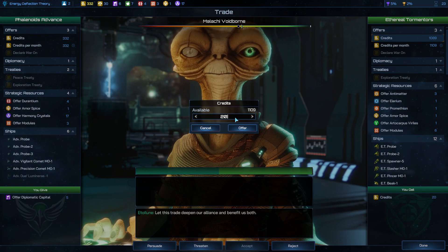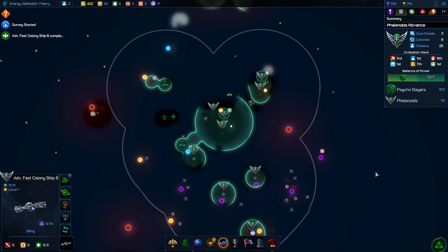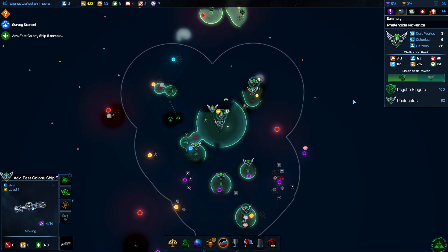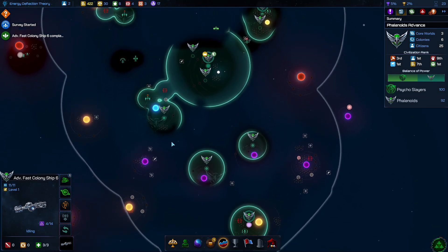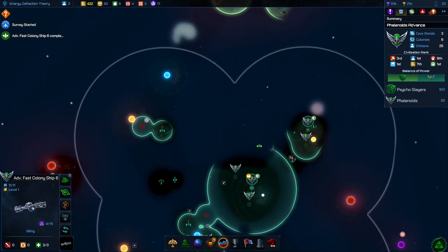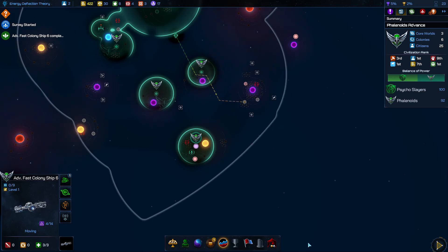It was bugged — there's no way I'm getting 80 for five diplomat capital. I'll trade the spice and get more credits instead. I've got so many colony ships going around.